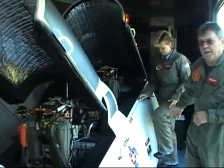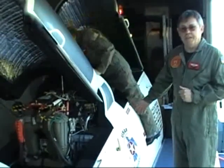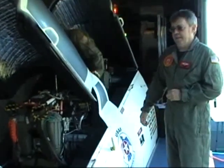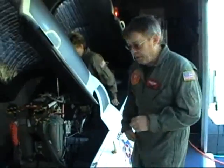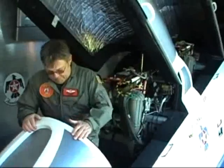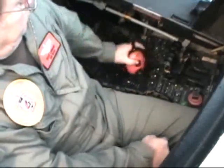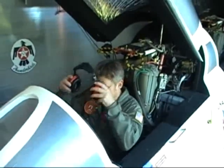Our backseat person will have to place her left foot in the step. She'll climb in like she's getting onto a horse, step on the seat, and then slide into her position. I'm going to do the same. And once I'm down, we'll put our headsets on and we'll be almost ready for flight.